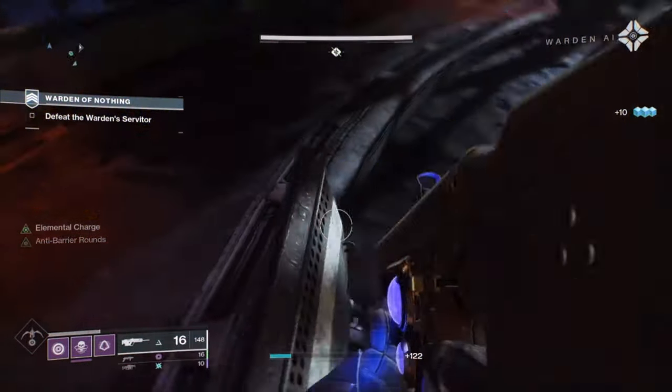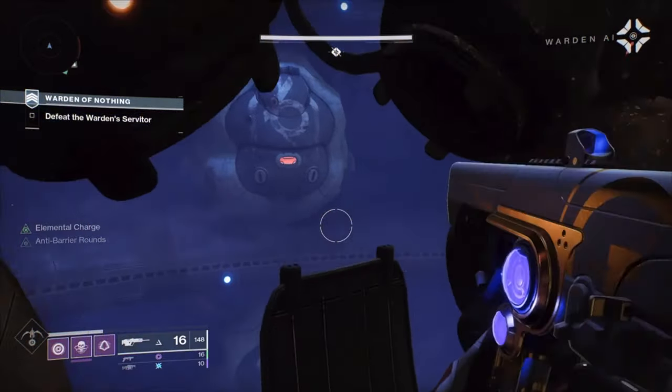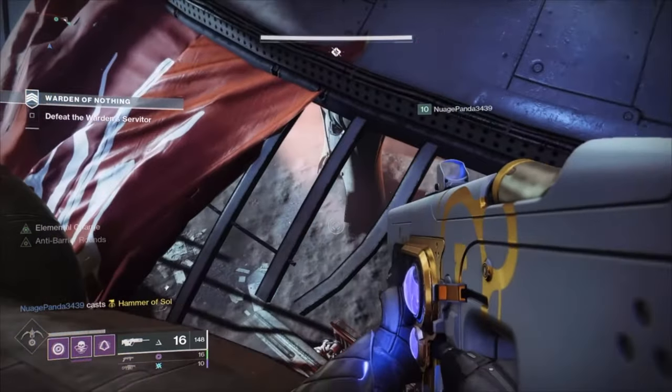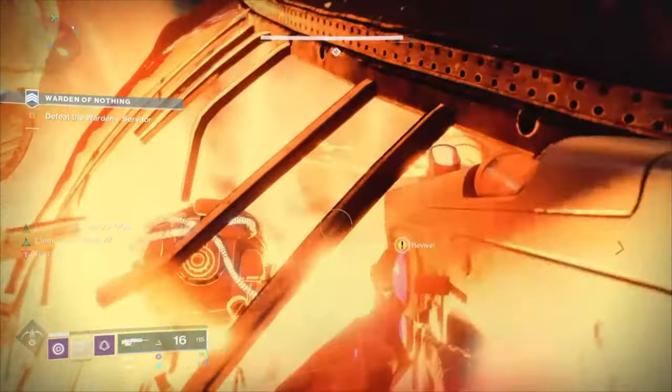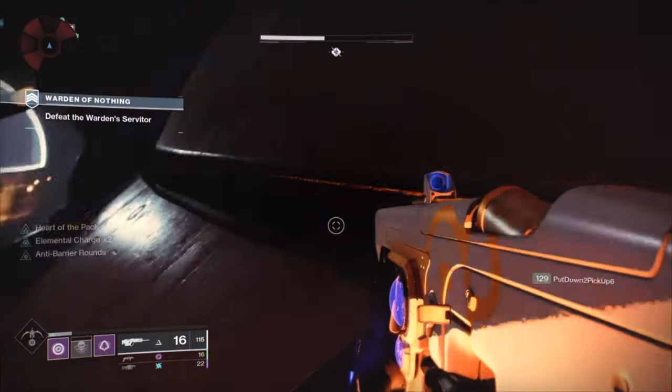For the boss cheese spot, you can jump on the barrier as shown on the screen, then jump to this area. Once you're in the spot, make sure not to go too far backwards as it will show 'joining allies' on your screen. From this position you can damage the boss, and you can move to a certain point on the roof of the arena so you won't take any solar damage.